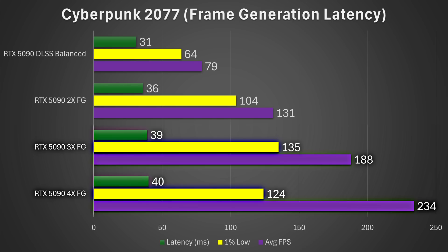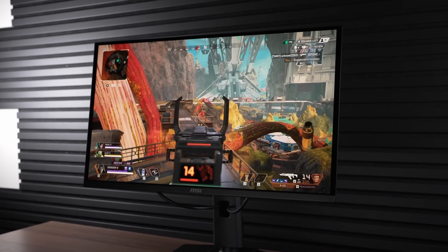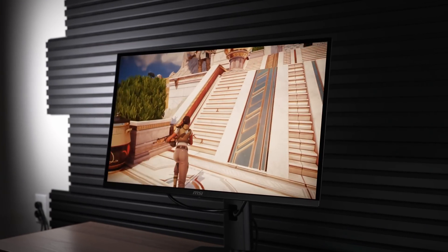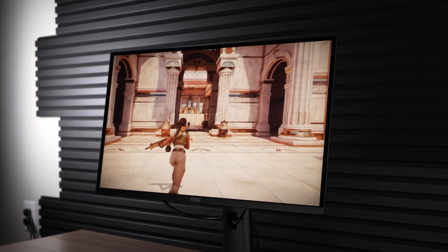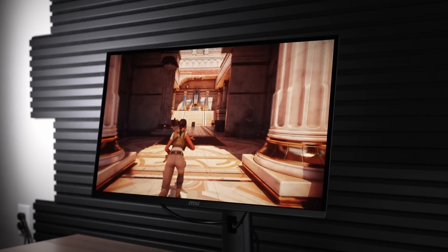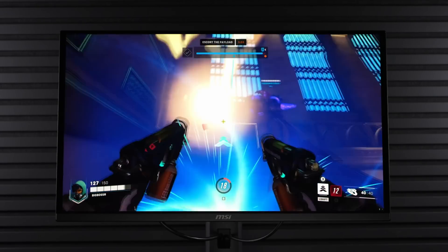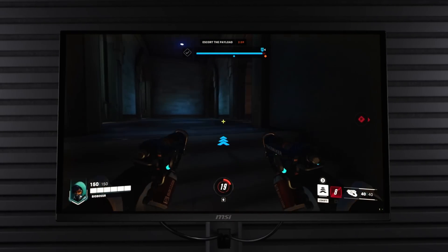As for 3x and 4x frame generation, I'm not sure I'll ever use these, because you'd need a 480Hz or higher monitor. Typically you want at least 100 FPS native before using frame generation. If you're at 100 FPS and triple it on a 240Hz monitor, you're outside your G-Sync range and you'll get tearing. So it's a very niche feature, but I do suspect some people will really enjoy it.